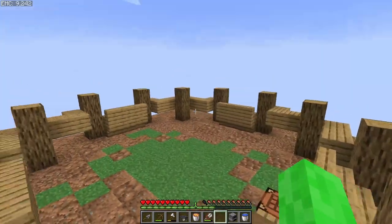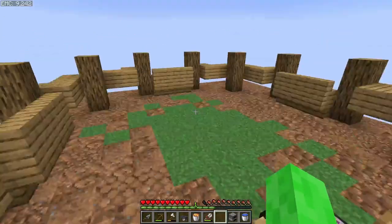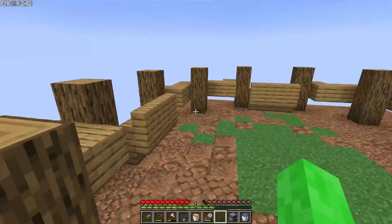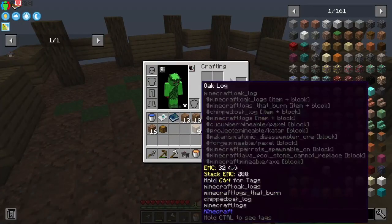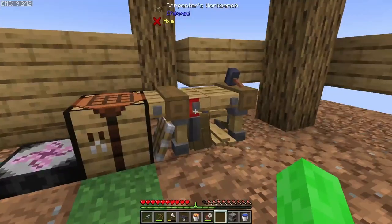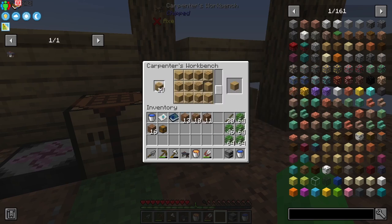With your stairs in place like that, you're going to get a nice border around the outside of this build. This is going to kind of give you an outline of where we're going to put our floor in. For the floor, we could just go with oak planks across the whole thing, but I like adding some variation in texture. So I'm going to come back to this carpenter's workbench and make up some fine oak planks.